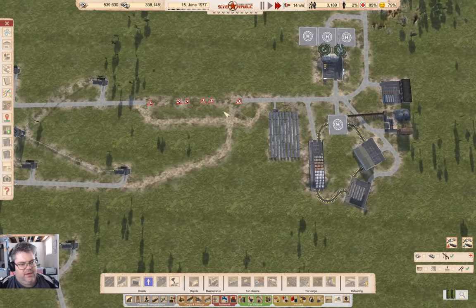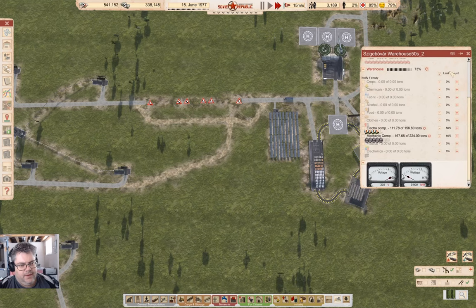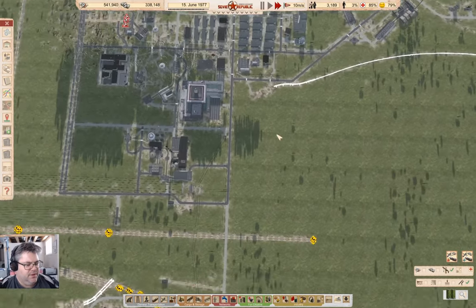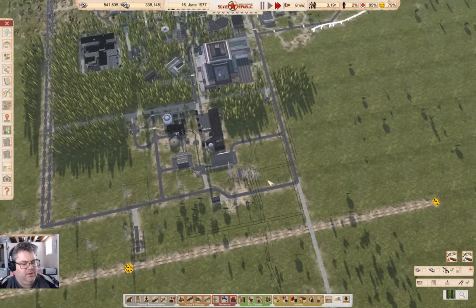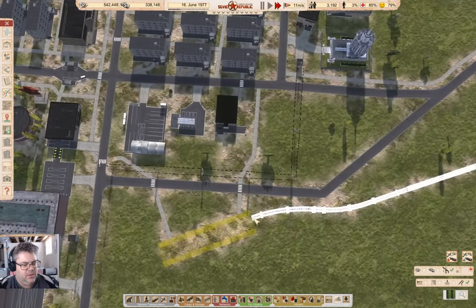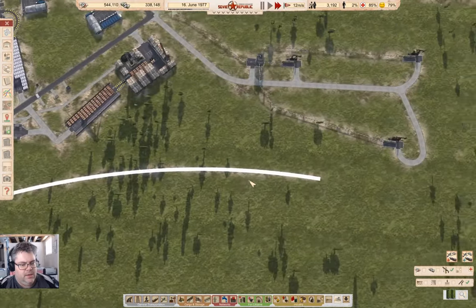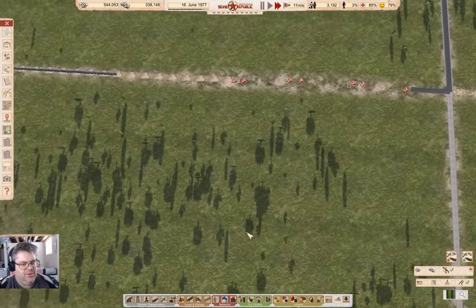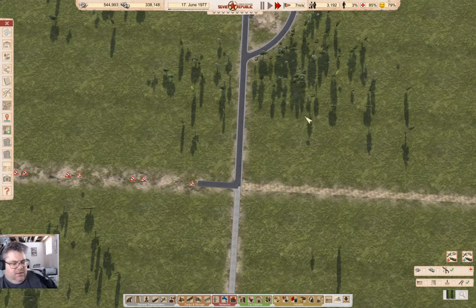We're doing that. I was also working on planning out metro tracks. I've got a metro station here — an elevated one — and I was going to run the track around here and then up through here to a metro station somewhere around here where I would set up an aluminum operation.